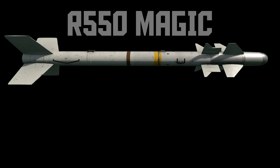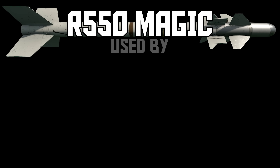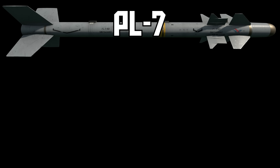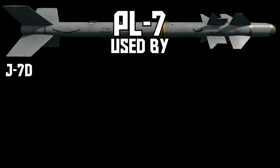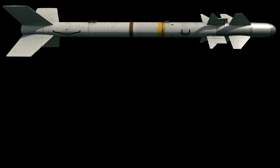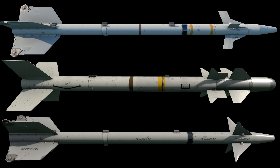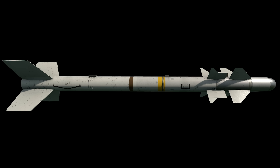The R-550 Magic is the French analog to the Sidewinder. It's common on French jets at 10.0 to 10.3 and you also find it on the A5C. It's also found in the Chinese tech tree under the name PL-7 with a slightly different visual model, but the PL-7 and Magic-1 are copy-paste in every other way. It's most comparable to the AIM-9P — functionally it acts like a better AIM-9P or a worse PL-5B, sitting between those two in terms of performance after its recent buffs.